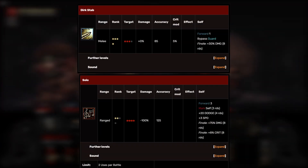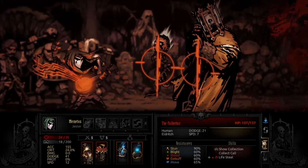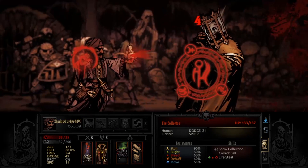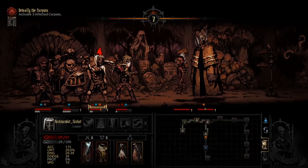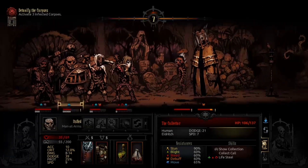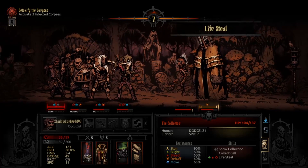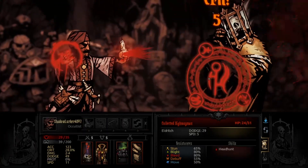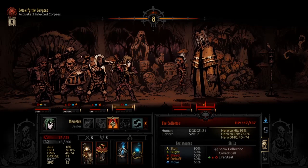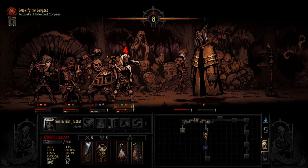As for your fourth ability, bring either Dirk Stab or Solo. Solo is an absolutely massive buff — better than any of his other abilities — but you can only use it once and it basically throws the Jester into the frontline with some more dodge. Dirk Stab is a lot more reliable, and you can also do damage over time if you want, especially if you get shuffled around. Personally, I like Solo because it's a guaranteed flashy move, and then you'll be ready to go in and use Finale.